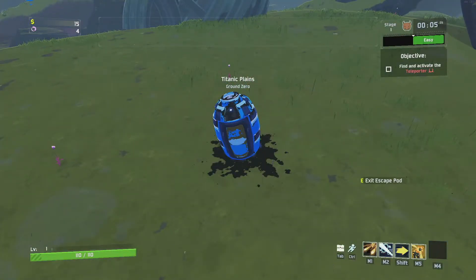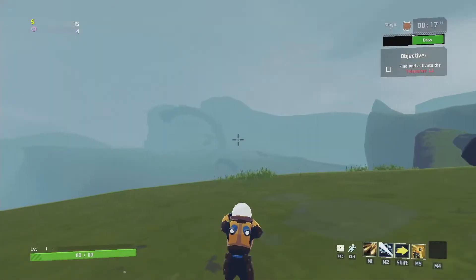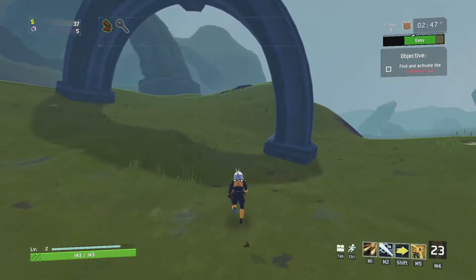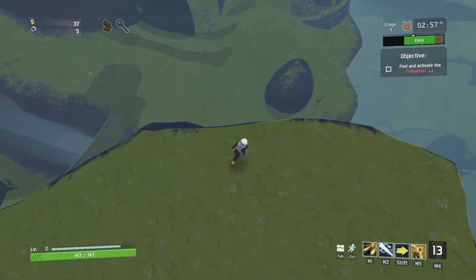As you crash land down on the planet in these little pods, you're introduced to the world around you. Each stage of this game has a different setting. Right here we have kind of open fields, which is the general theme of the beginning area.